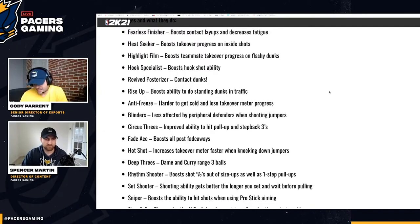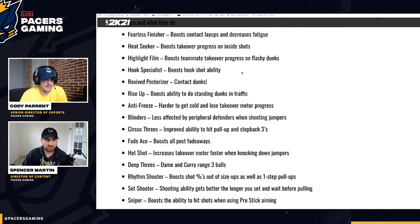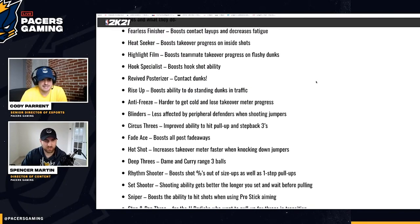Heat Seeker could be okay, but the next one is probably going to be good as well. Highlight Film boosts teammate takeover progress on flashy dunks — that's essentially the Showtime badge. We'll see if it's as overpowered this year as it is in current gen. Hook Specialist boosts hook shot ability — a post scoring badge. Shoot some hook shots with that one. And then Posterizer for contact dunks is revived.